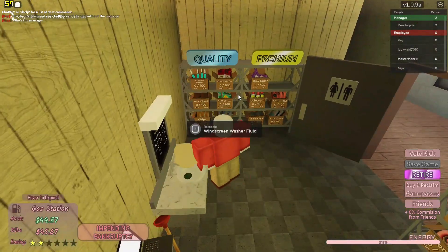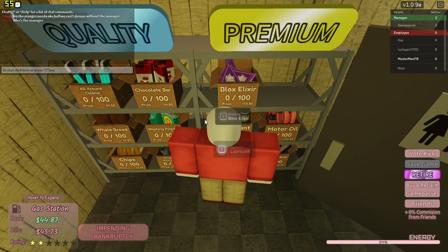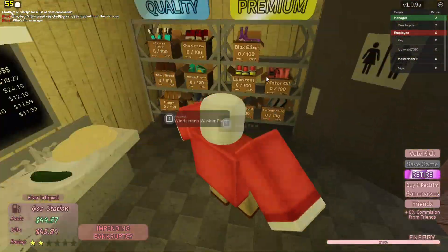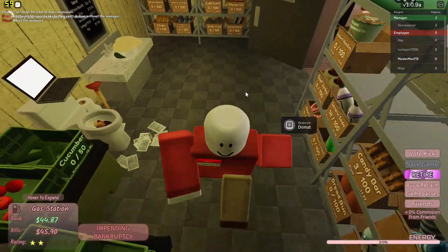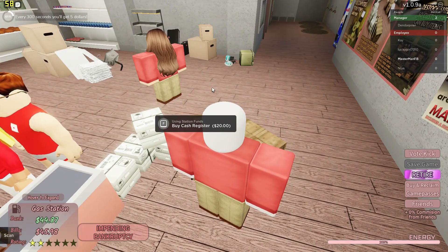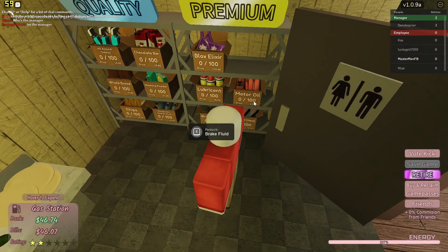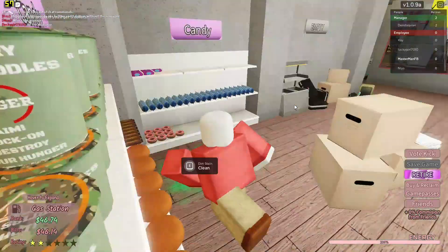Here's a little tip: buy a bunch of blocks elixir or motor oil on a really good public server. This really only works if you're a manager, but even if you're not, just tell the manager to buy a bunch of blocks elixir or motor oil. Stock it all up, sit at the register with your game pass, and have the manager put whichever item on sale. Everyone will start buying it and you'll earn double charge rapidly — you'll make so much money.